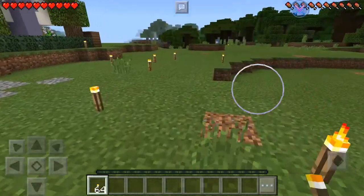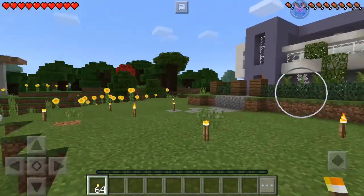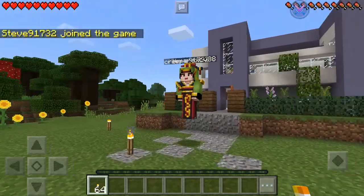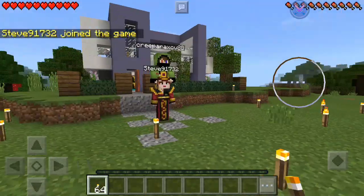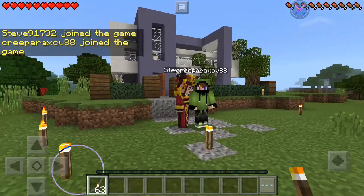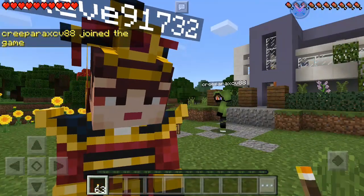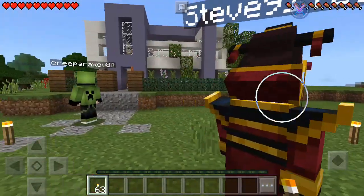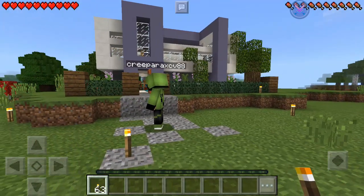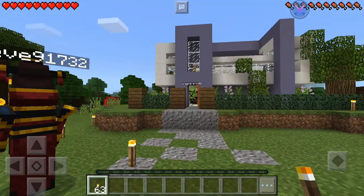Now let's connect to the server. We're now in the server and I'm alone, so let's just wait until some players join. There we go — a player joined, and another one joined. Go inside the house! Let's see if they will be pranked.